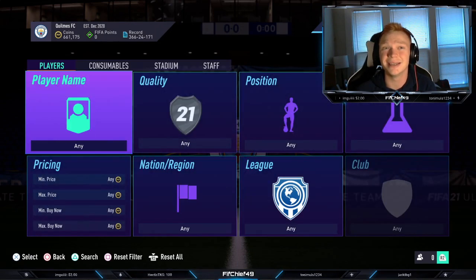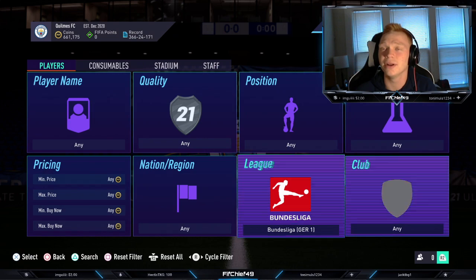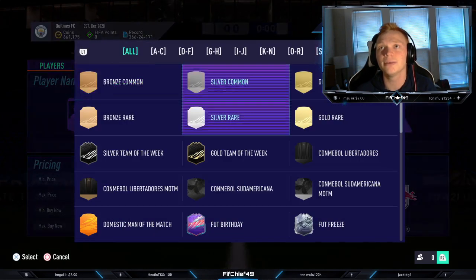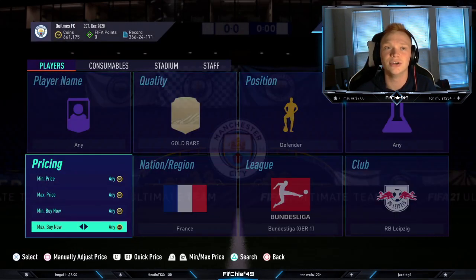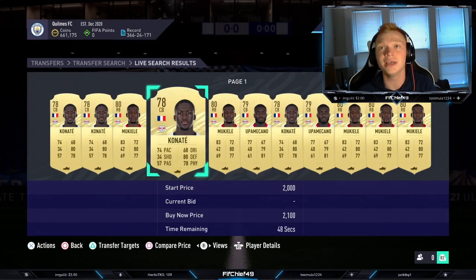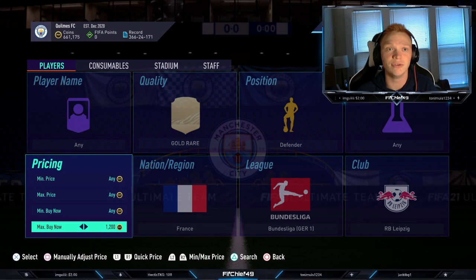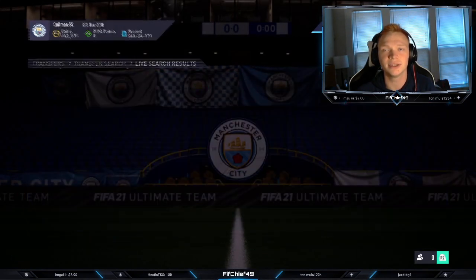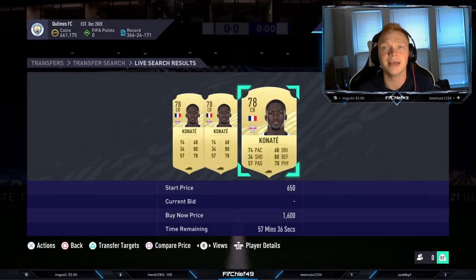Bundesliga Team of the Season is out, so we have some filters based on that. Starting in the Bundesliga, we're going to go to RB Leipzig, Quality Gold Rare, Defender, and Nation France. In this filter we're going to get Konate, Mukiele, and Upamecano — three cards, so a pretty solid filter. If we take a look at the price of these, looks like they're selling for about 1,600 coins apiece right now.